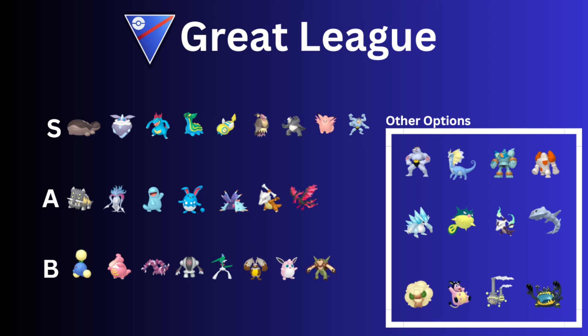Next up we have Drapion. Definitely want the Shadow version of Drapion — hopefully you have it. This has been in Rockets forever and I think it still is. It's such a fantastic Pokémon, a great safe swap, definitely good at pressure and shields, and it gets to the moves fast. The common moveset is Poison Sting for the fast move, and then Crunch and Aqua Tail. It also has Sludge Bomb though.